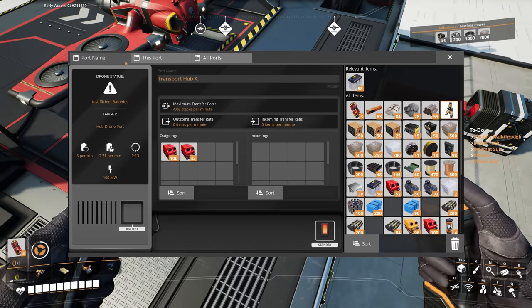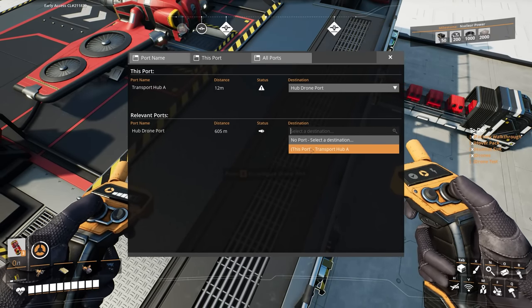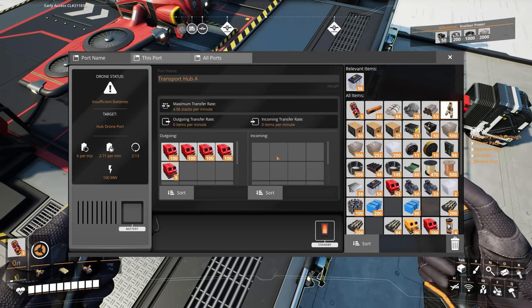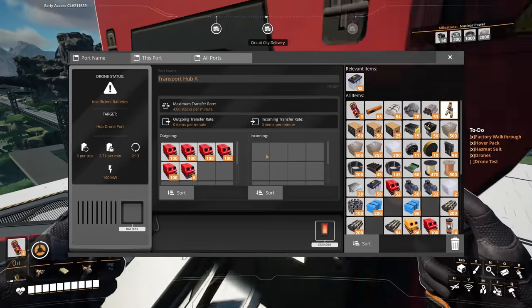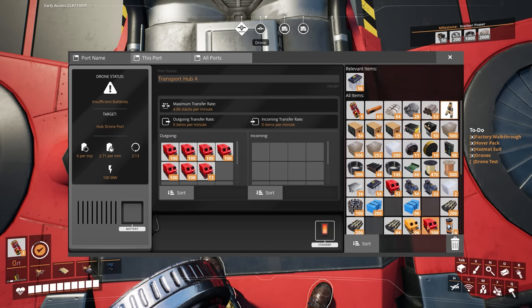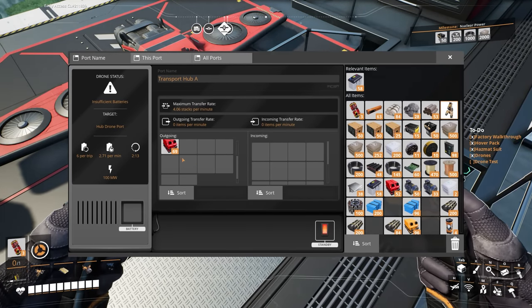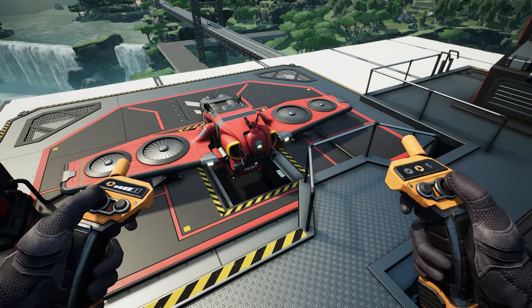So how do I get it to do it now? From transport hub A to hub drone port, hub drone port back here — and that's that. Takes 2 minutes 13 it says. Have I done something wrong? I expected this thing to be taking off. Does it wait until it gets full? It carries nine. Let's go over it again: port name transport hub A, outgoing turbo fuel — six. Oh there's no batteries! That's why!